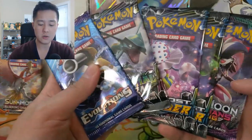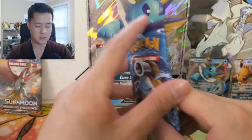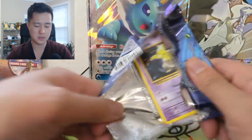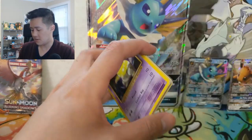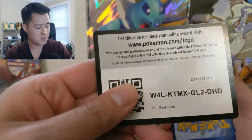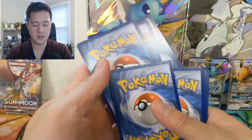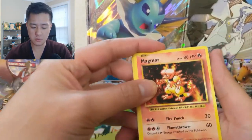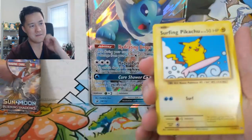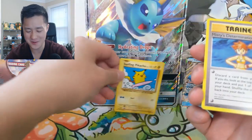We have Celestial Storm, Lost Thunder, Guardians Rising, and Evolutions. Starting off with Evolutions — we got the Charizard Spirit Link, nope, Magmar, oh, Surfing Pikachu! People say this secret rare is so easy to get but I feel like I rarely pull them, so I was happy to get that.